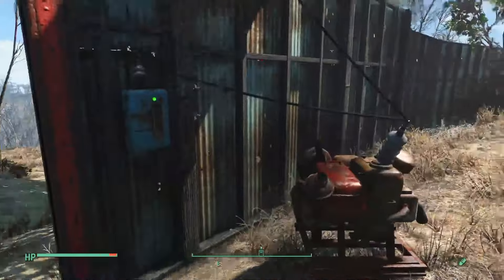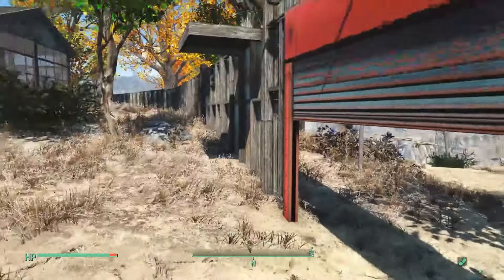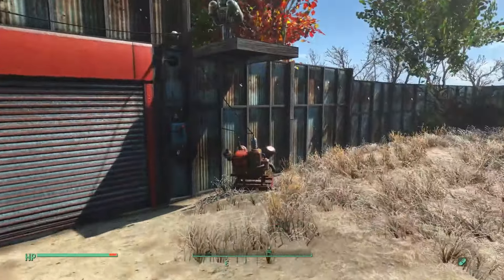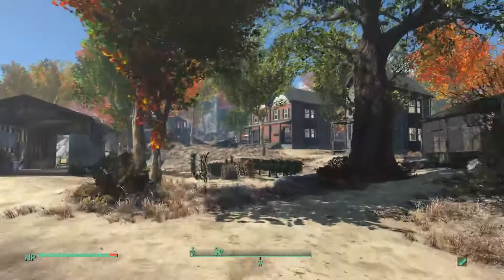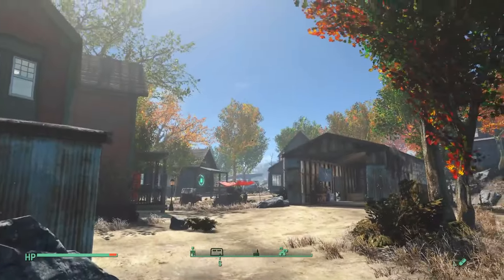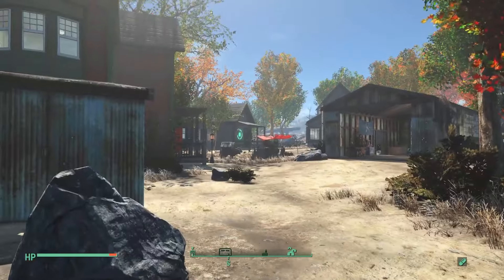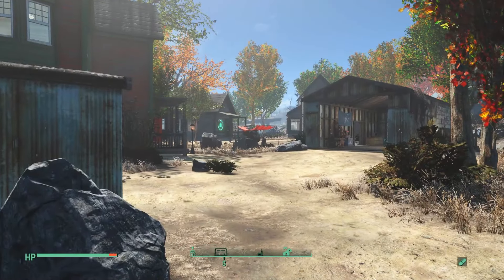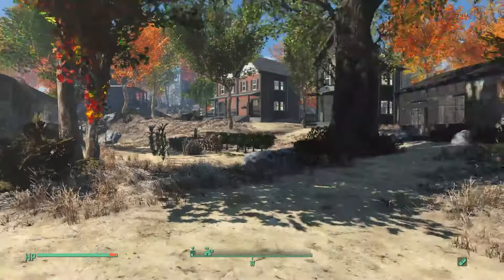People are greeted by this gate when they walk up the path. It's sometimes shut — I usually keep it open because the traders come in and out, but during an attack we keep this one closed. It's an automatic gate that can be closed. As I said, it is a smaller settlement; we've got about 15 people here at the moment. We'll go around clockwise.